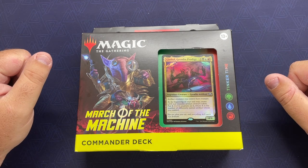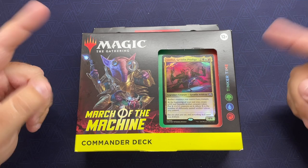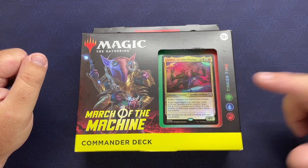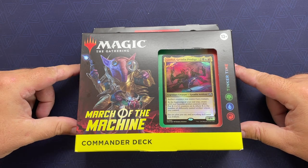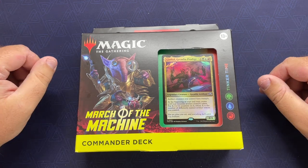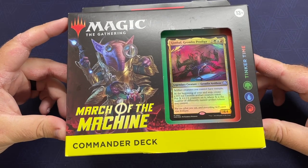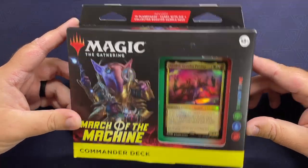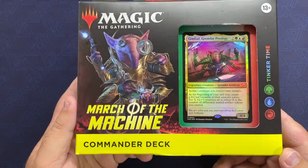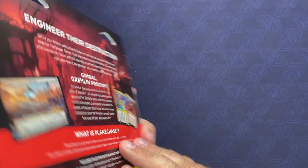Welcome back to GG Dig Site. New set from March of the Machine means new commander decks. I actually pulled one of these Gimbals from a pack the other day, so I decided we would start with this one. I do have at least one more commander deck coming that we'll take a look at and unbox. This one is called Tinker Time — it is red, blue, green — and from the look of Gimbal, it is going to be artifact tokens. Let's open it up and take a look.